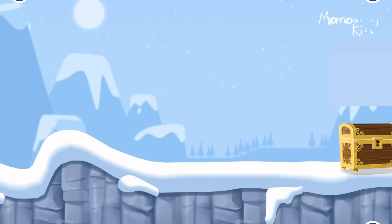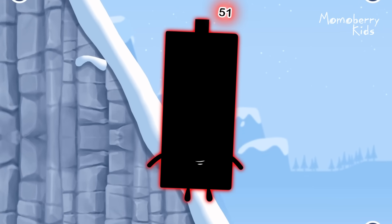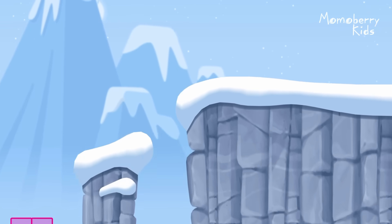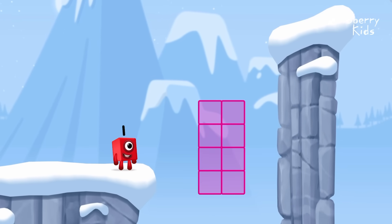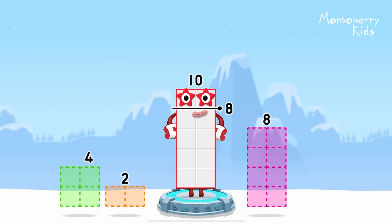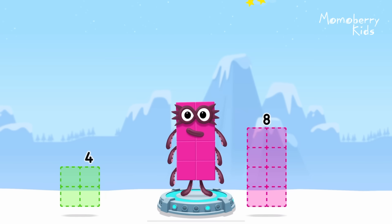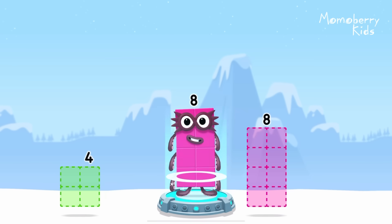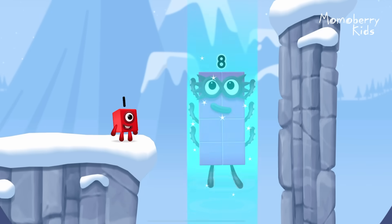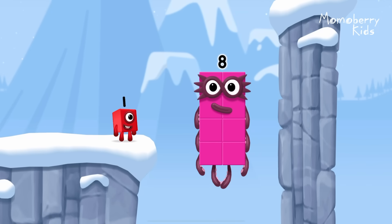Time for some number magic fun! Can you solve the puzzles and help the number blocks reach the treasure? Take number blocks away from 10 to leave 8. That's right! 10 minus 2 equals 8!